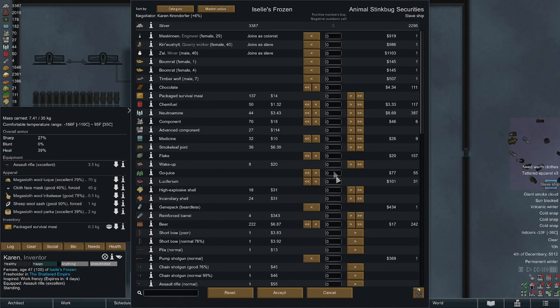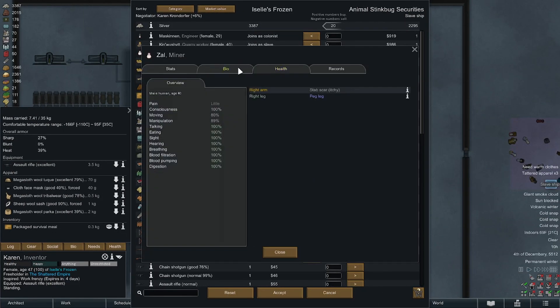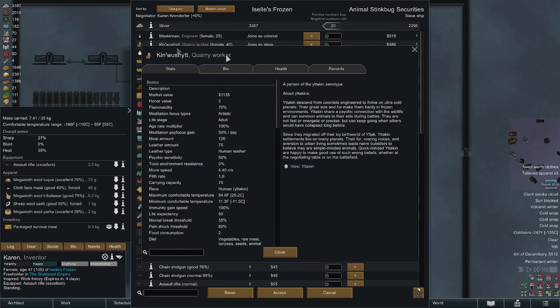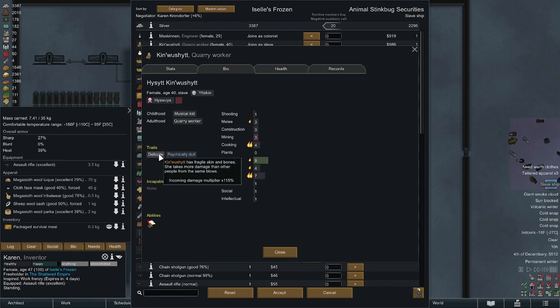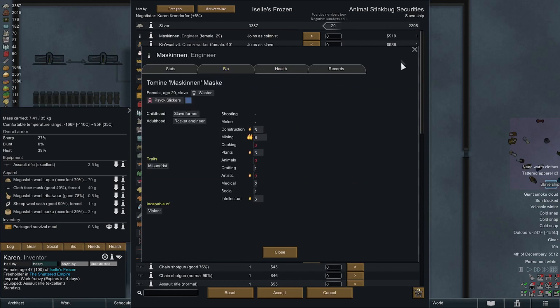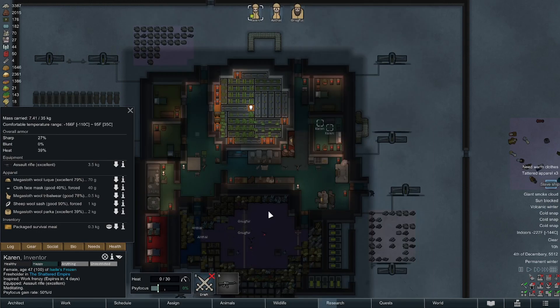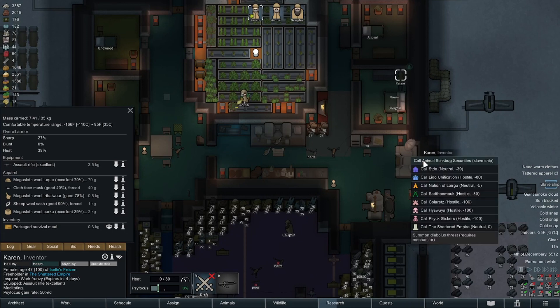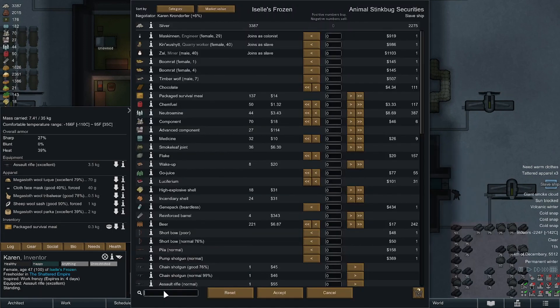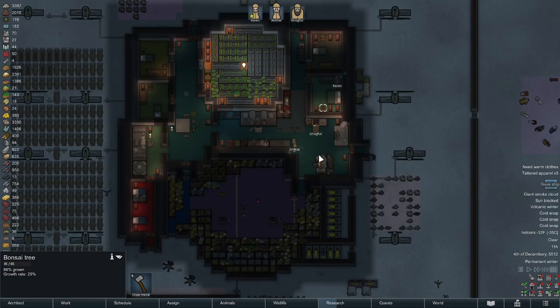Another trader - I doubt they'll have uranium, but here we go. Don't really have much to sell, just a couple crappy bows and pilas. This guy's got a peg leg, he's a slow poke. This chick is delicate - takes extra damage. This woman has a psychite dependency, is a misandrist, and doesn't do violence. Not impressed. Is there any chance they'd have the one thing we need right now? No, there's not - they're not even interested in buying our stuff.